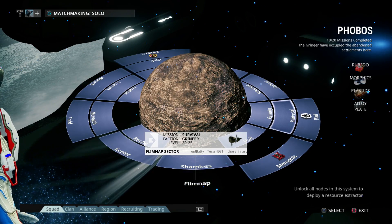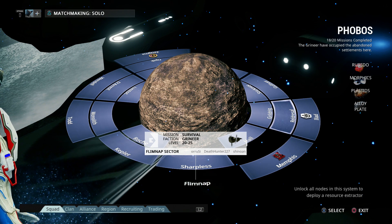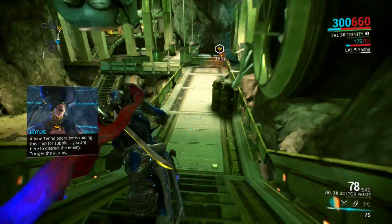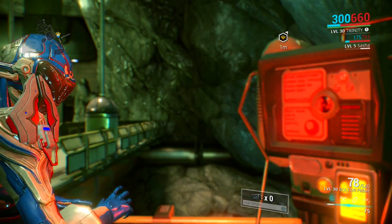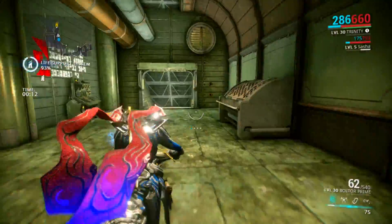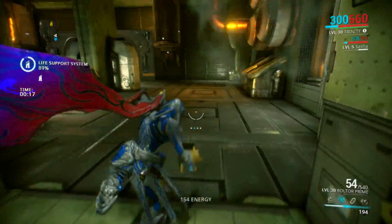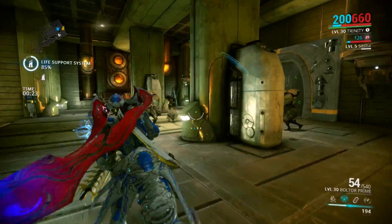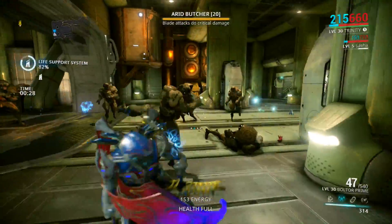Next up is Flimnap — an interesting name. It's a survival mission against the Grineer, levels ranging from 20 to 25. Infiltrated. Same strategy — we're going to try to get Energy Vampire going to get as much energy as possible right off the bat, then keep Link going. We'll stay for five minutes and then get out of here.